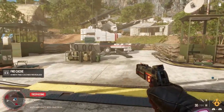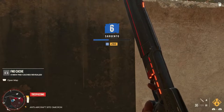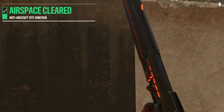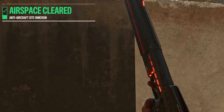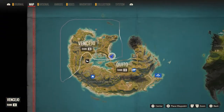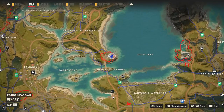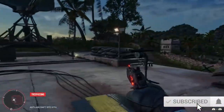First things first, I do recommend getting the wingsuit. As you can see, this is the way to do it. You fly your helicopter into the zone. Before you get shot down, you jump out and you wingsuit down. Dynamite, grenade, whatever it takes.